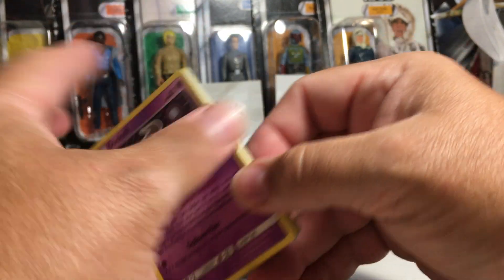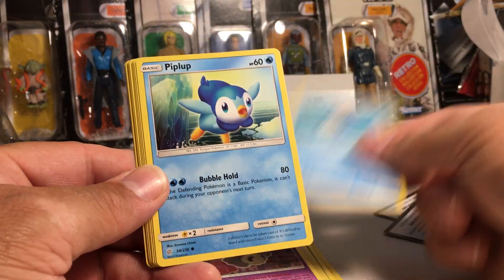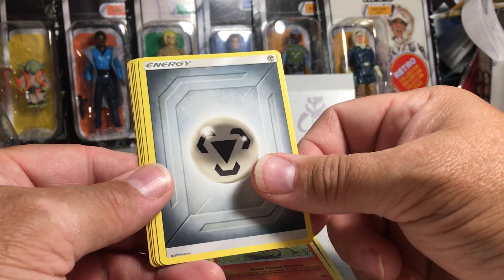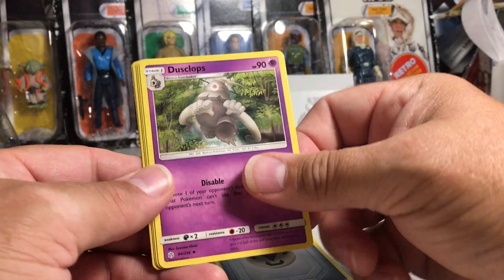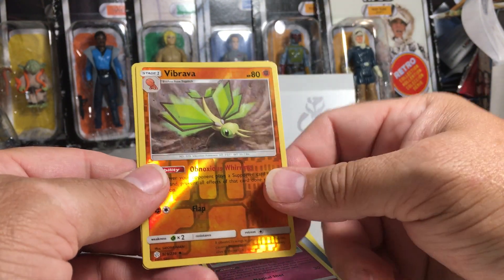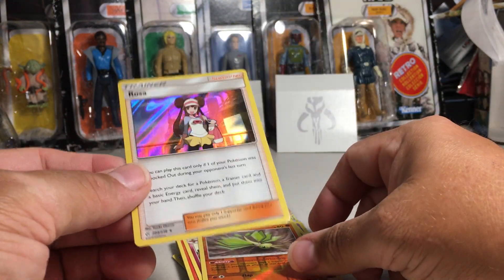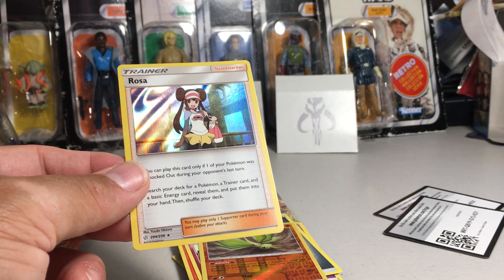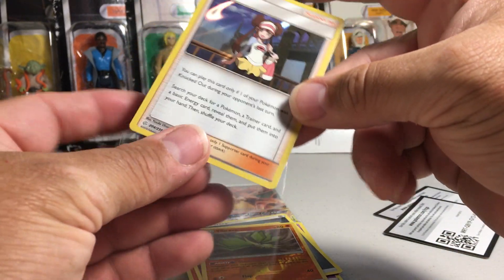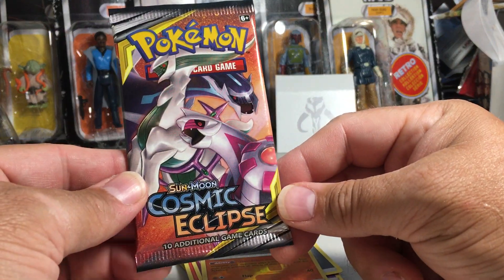Got Duskull, Lampent, Piplup, Cosmog, Ponyta, Metal Energy, Dusclops, Larvesta, Floette, another Vibrava reverse, and a Rosa — hey, there's a holo Rosa! Holo trainer.